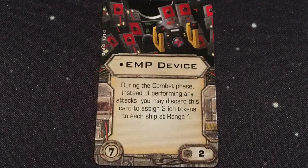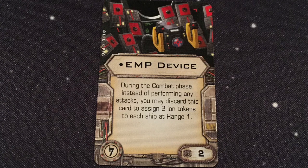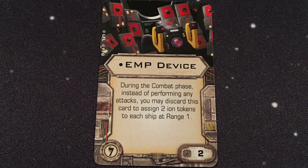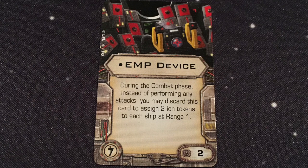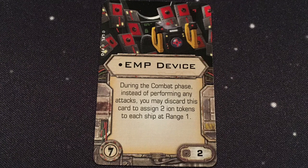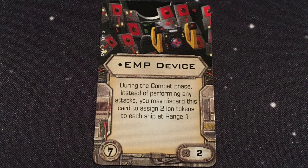Next we have an illicit upgrade — it's unique: EMP Device, two points. During the combat phase, instead of performing any attacks, you may discard this card to assign two Ion tokens to each ship at range 1. So it's a one-shot use. Two Ion tokens puts the Ion effect on large ships as well as small ships. Fly into a group of enemy ships, use it instead of attacking, and ionize all of them to set them up for the next round. Pretty cool.